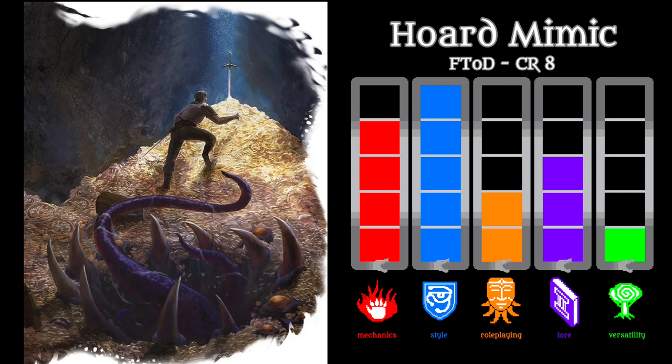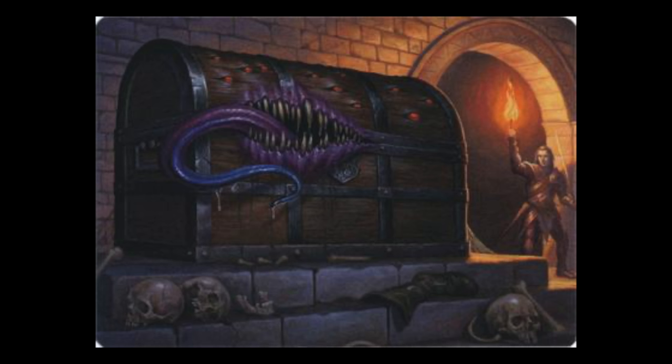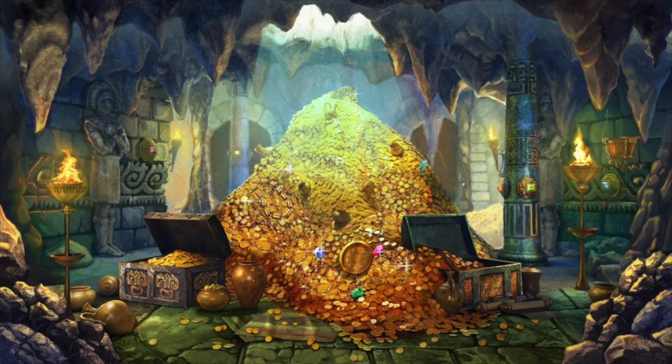We now stumble upon the horde mimic. The standard mimic appears as one medium-sized object such as a treasure chest or a door. Now imagine a huge-sized mimic that appears as an entire treasure horde — it's diabolic. It's also significantly stronger than the base mimic. The horde mimic can attack with extremely sticky pseudopods and a powerful bite, and it also has a caustic mist that deals acid damage and blinds. Due to its very low versatility the mimic is a one-trick pony, but it's a hella cool one-trick pony and an unforgettable monster.